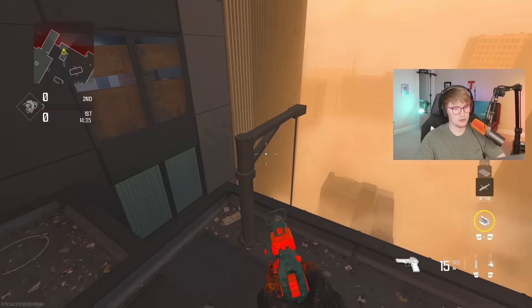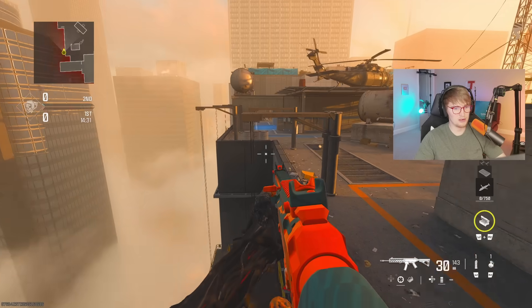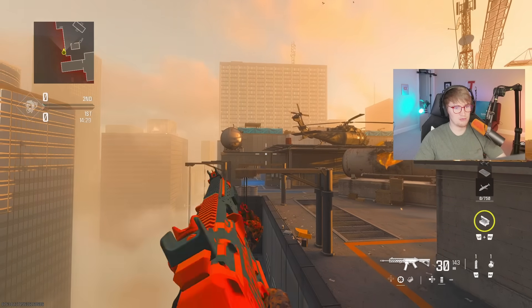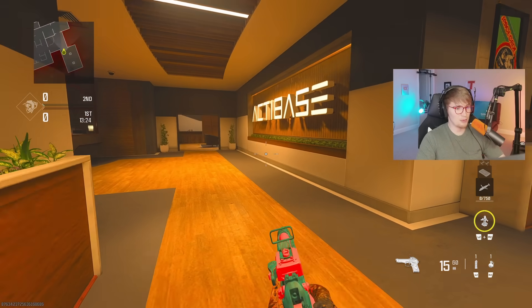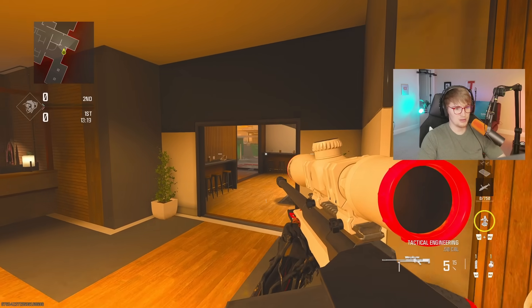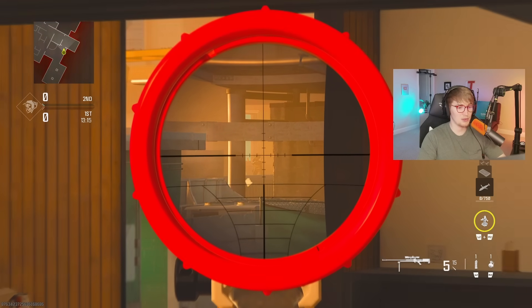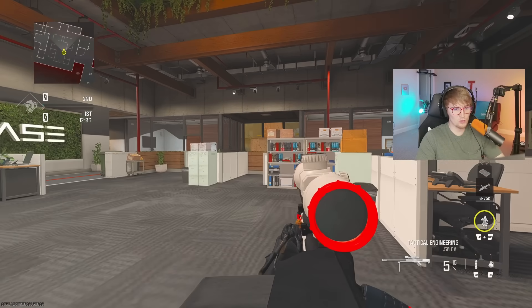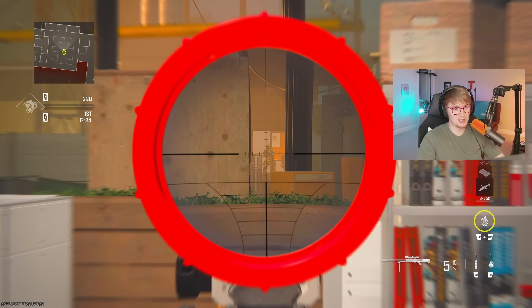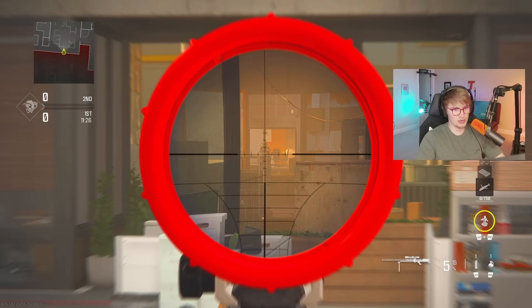If you climb up to top of crack shack, you can jump on top of these, lay down and watch the entirety of blue, as well as underground flank and then top heli. Best sniper angles in the game are angles to watch cross — hop up on top of this ledge. This allows you to crouch, and then you can look all the way across the map to their spawn. If you slide left and then aim to the right side of that wooden slab, you can see down their entire mid lane.